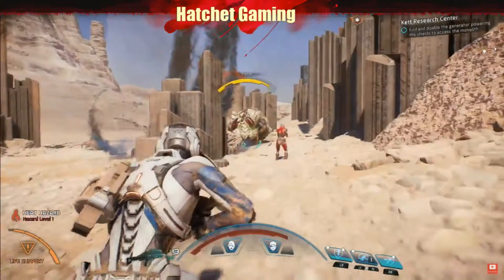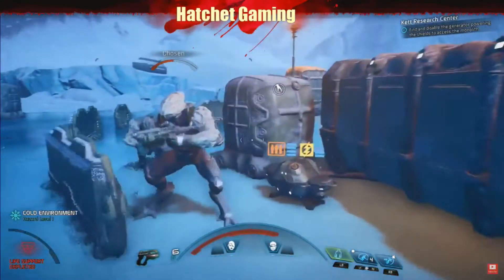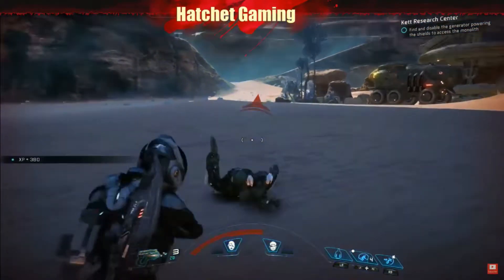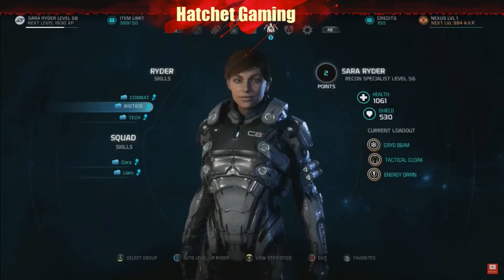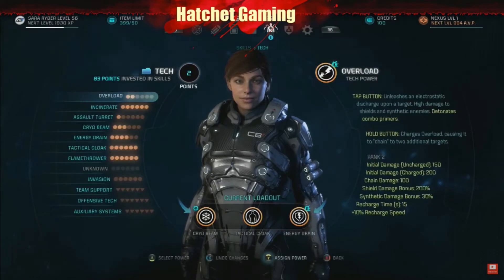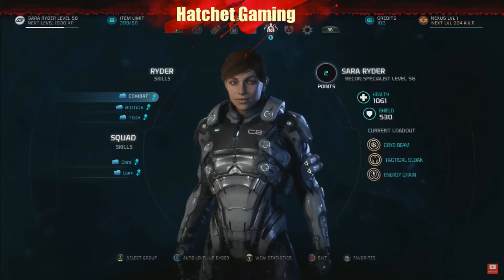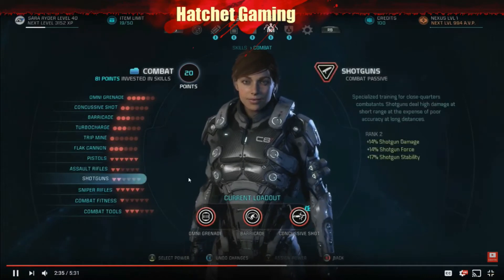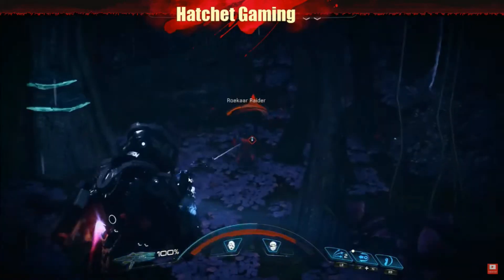Melee weapons vary in both damage and speed. Hard-hitting hammers do maximum damage, while lightning-fast shivs or swords allow you to get in and out of harm's way with maximum speed and precision. In addition to weapons, you can also develop skills and abilities. Like the weapons, there are no restrictions on what skills you can choose. Combat skills are great if you want to focus on weapons, gear, and making your character the ultimate soldier — these skills focus on improving weapon damage and accuracy, as well as giving you the ability to use flak cannons.